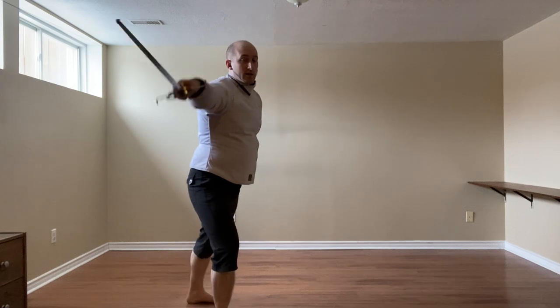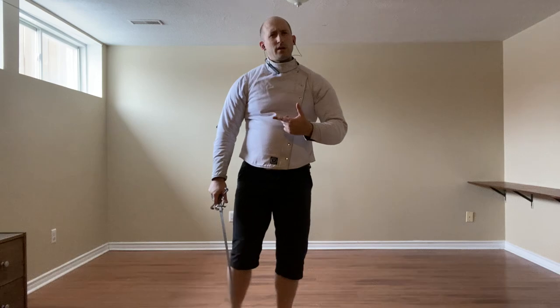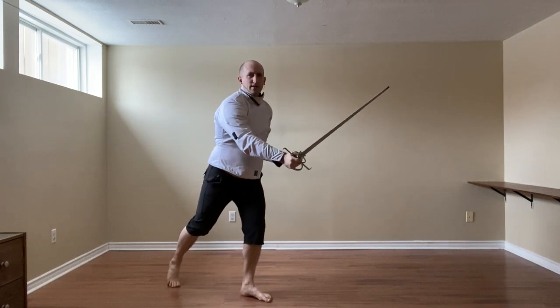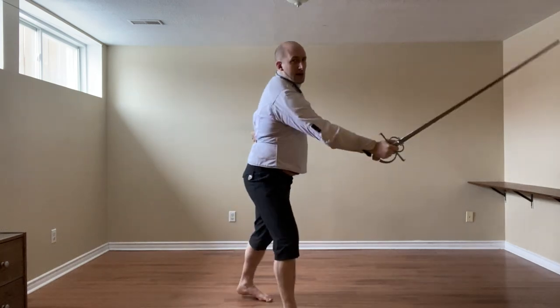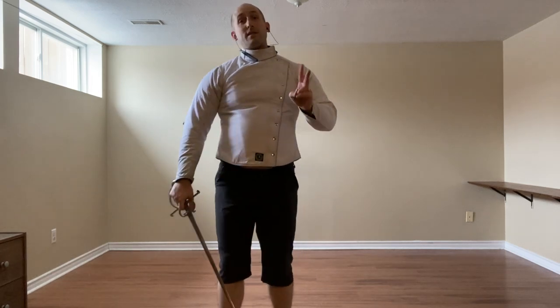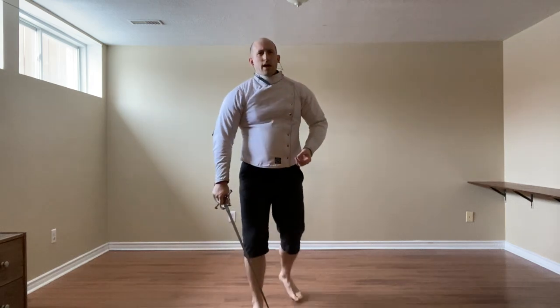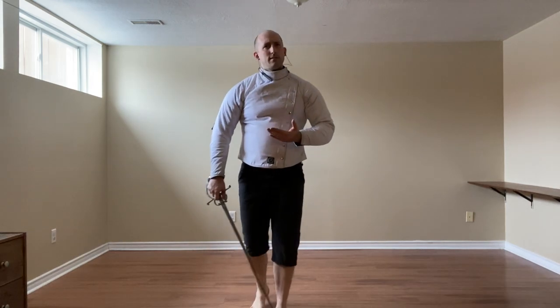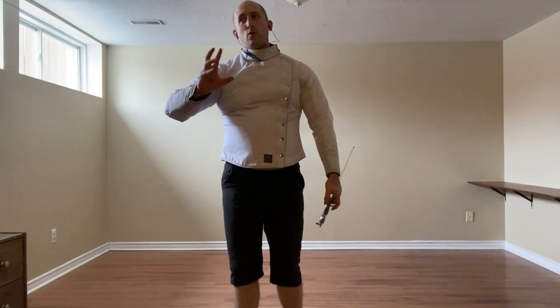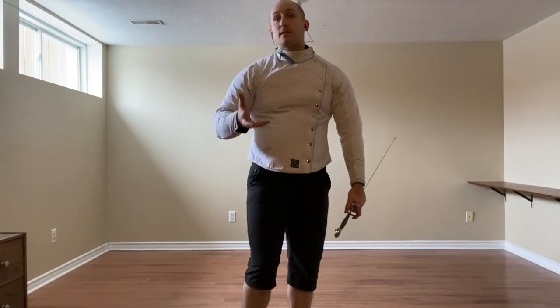The last two options are Entrare — we extend to meet and strike as we are coming in — and finally we can do it in the four: take a small step back, place more weight on the right leg, and then hit again with a Stramatsone. I will say these two actions are not my favorite, because there is a lot of time involved. It looks a lot better from Coda Lunga Stretta and Alta, because I don't need to worry so much about clearing the sword and can go right for the hand. But these are here, they do exist, so they can be done.